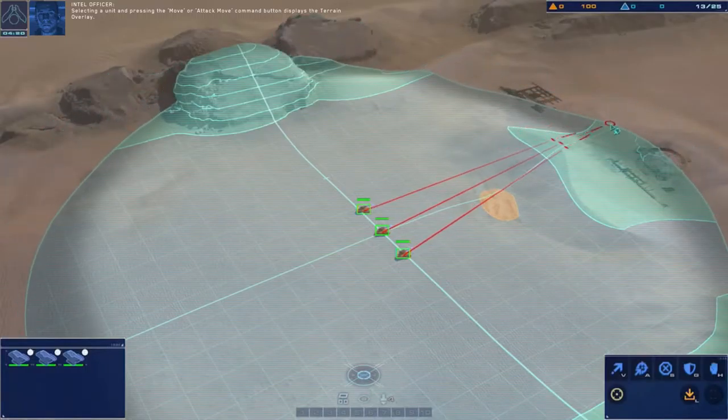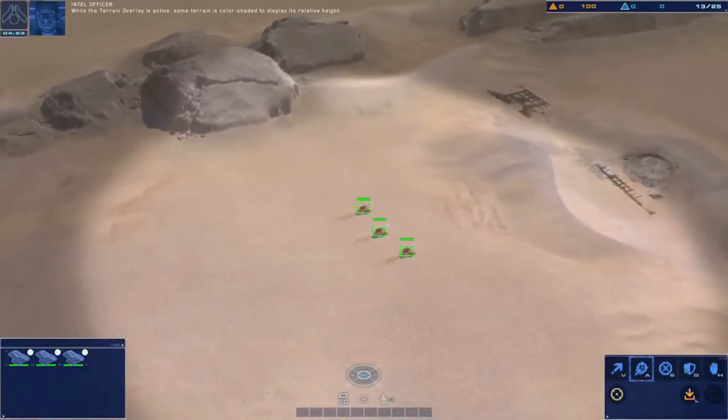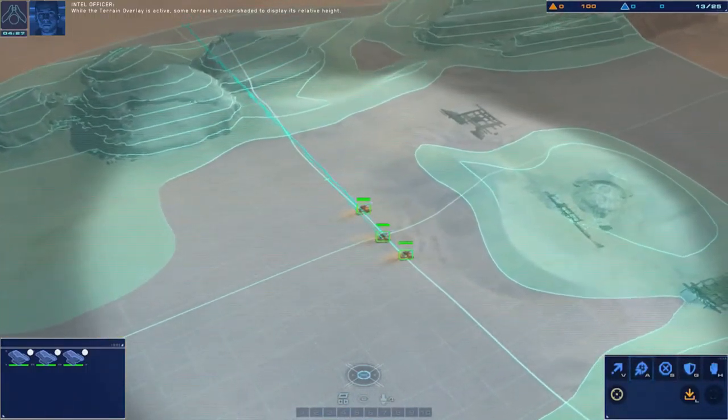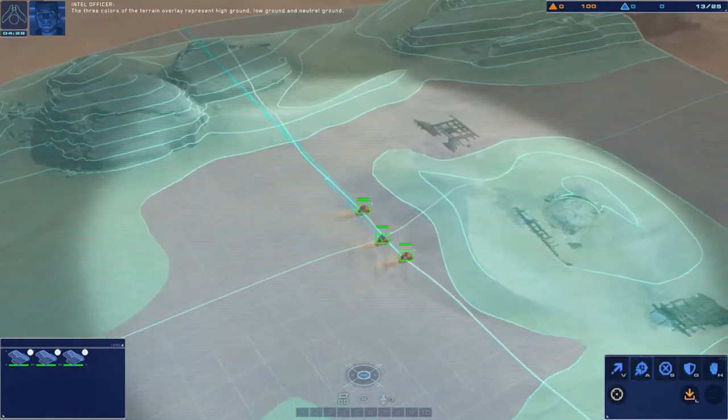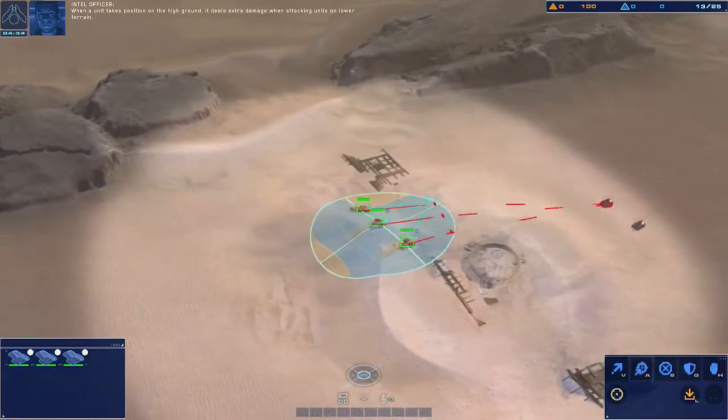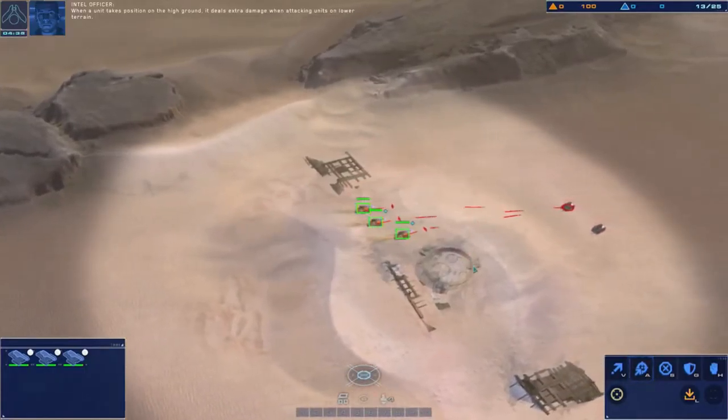Selecting a unit and pressing the Move or Attack Move command button displays the Terrain Overlay. While the Terrain Overlay is active, some terrain is color shaded to display its relative height. The three colors of the Terrain Overlay represent high ground, low ground, and neutral ground.